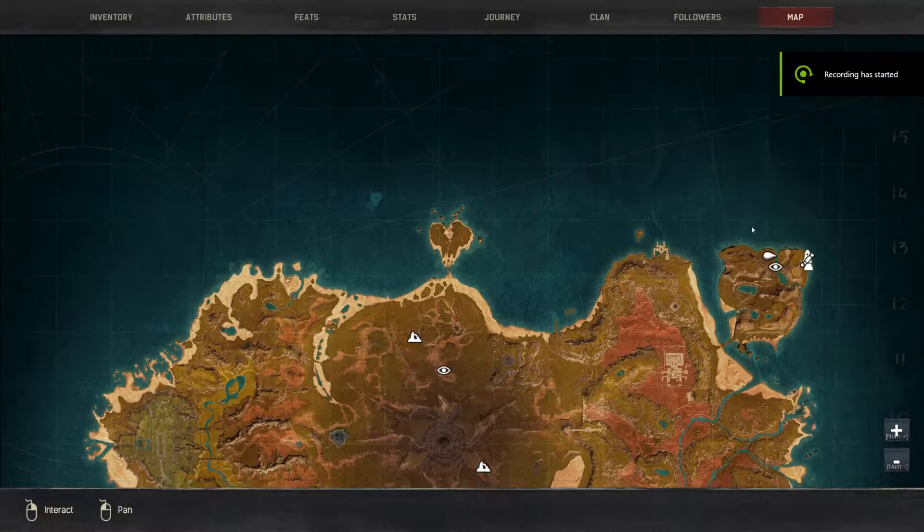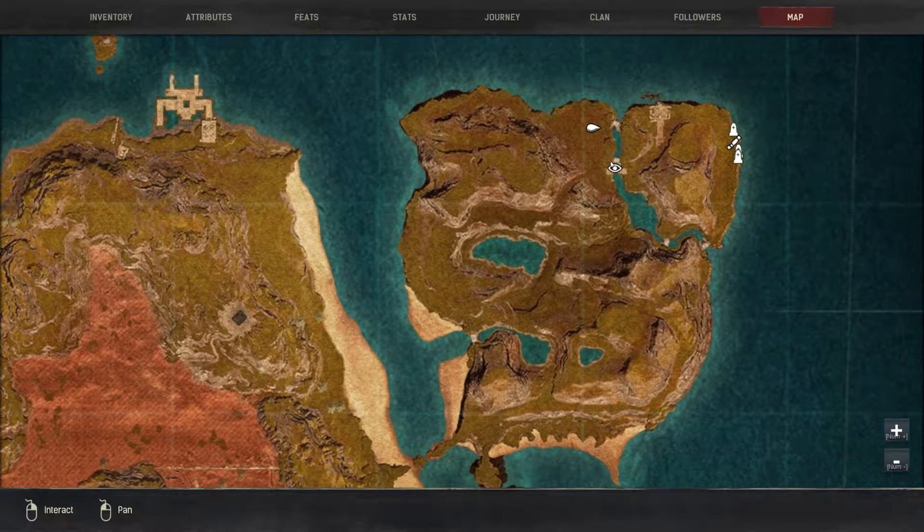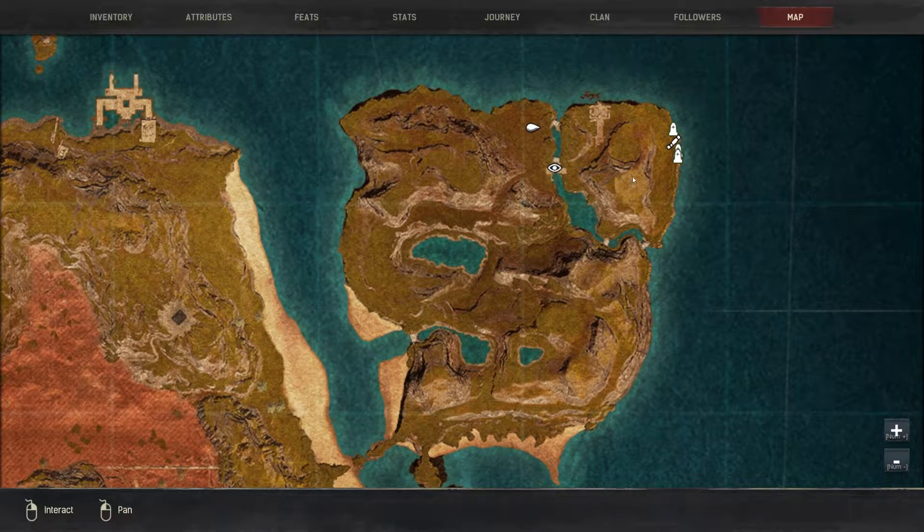Alright guys, if you look at the map, we are at the top right of the island. There's an entire island here and then a smaller island connected by some bridges. If you go to this small island you will find enemies called the Child of Doula — I think I'm saying that right — Child of Doula.